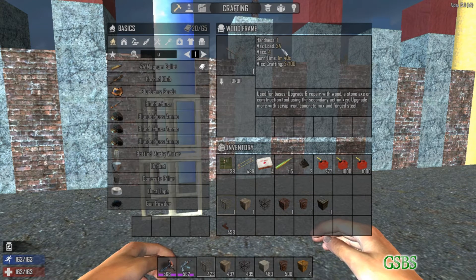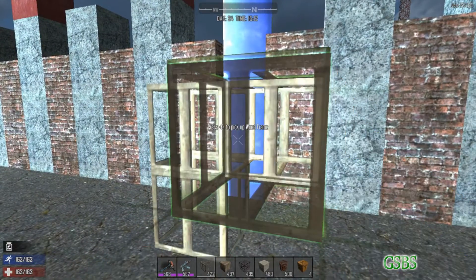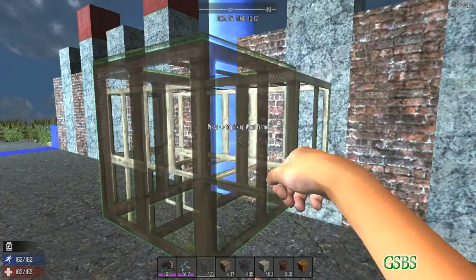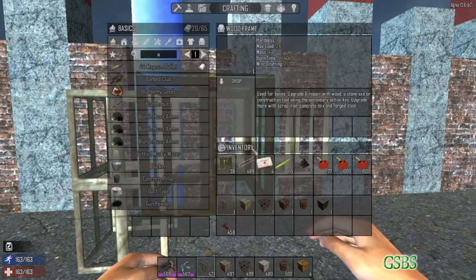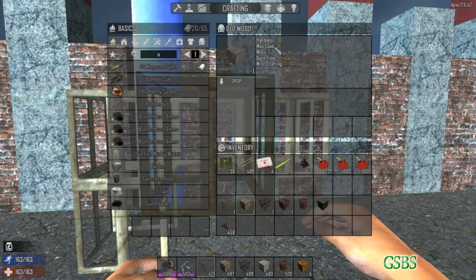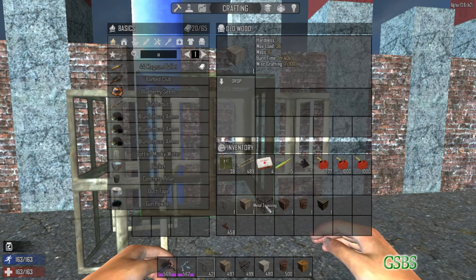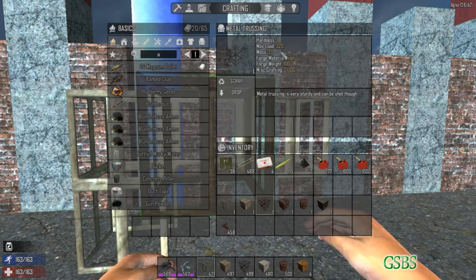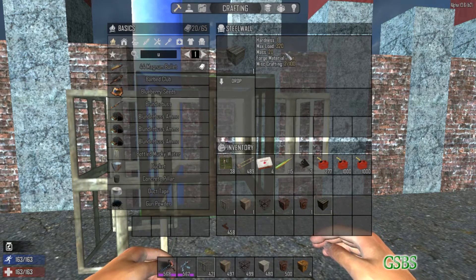For wood frames the max load is 24 and the mass is 4. Basically what this means is that any unsupported blocks on the side of it can only hold up to 24. So for wood frames that would be 6, and for wood that would also be 6. 36 divided by 6 equals 6. Metal trussing is 320 max load by 20 mass, and that's the same for all metal objects or metal blocks.